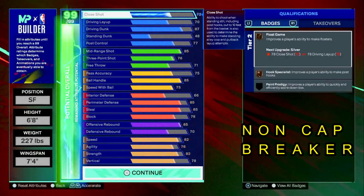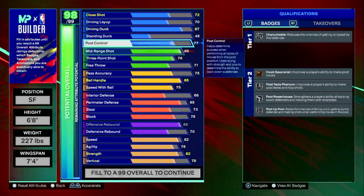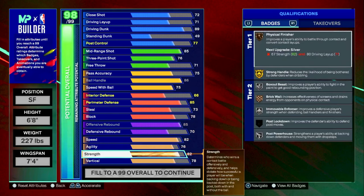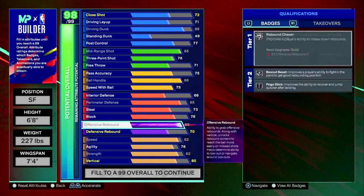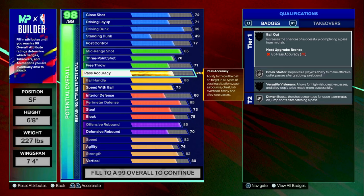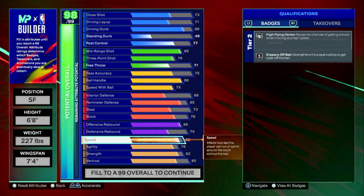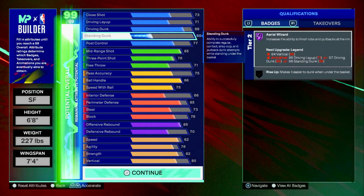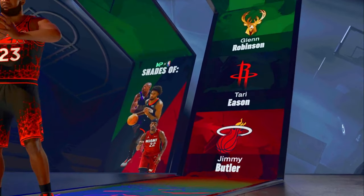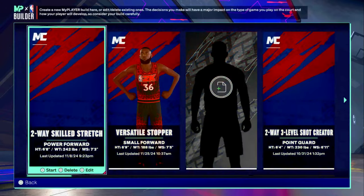For those who stuck around, let me show you an alternate version with contact dunks off rip. Take down steal to 73, take driving dunk to 89, go 86 ball handle, and you can get vertical to 80 right away. Since LeBron is a great passer, you could add to 76 pass accuracy. Adjust post control as needed — 86 ball handle actually unlocks ankle assassin. You can go just 50 on standing dunk. This version gives you shades of Jimmy Butler and is great for running solo.